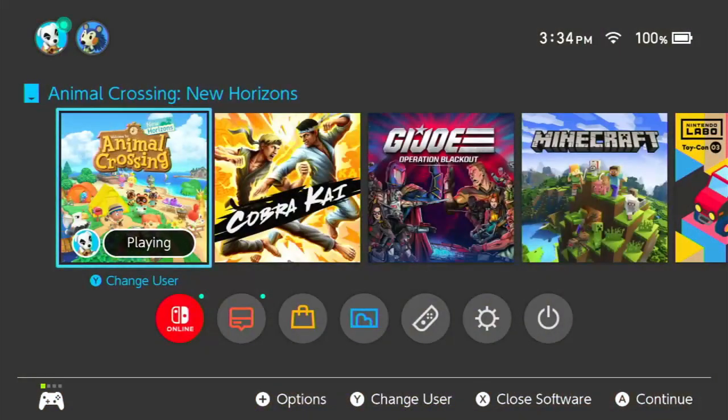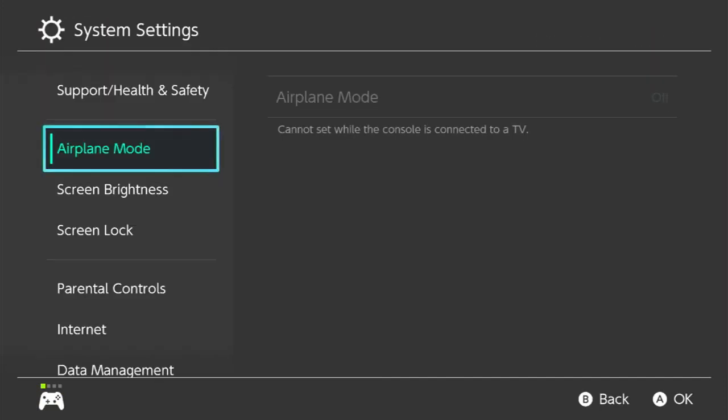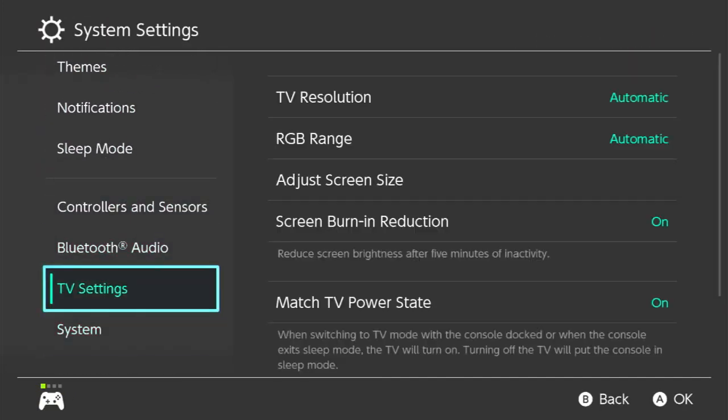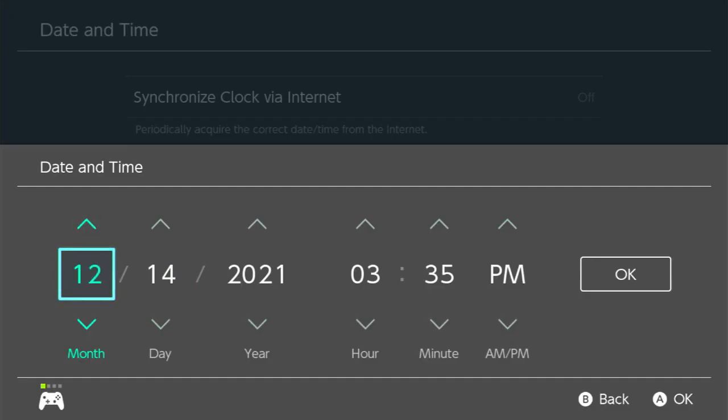The first glitch we have is the Unlimited Nook Mile glitch. What you're going to need to do is get out of the game, go to System Settings, and then go to Date and Time. We're going to change it to the New Year, so January 1st of any year.